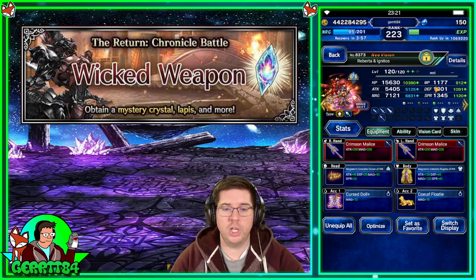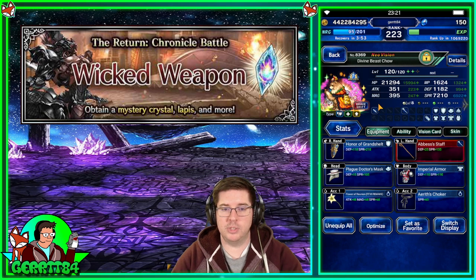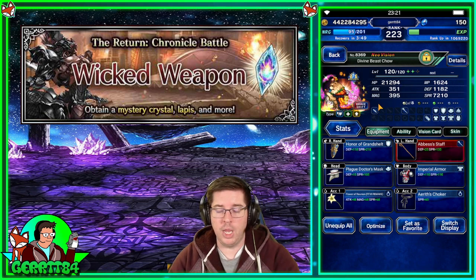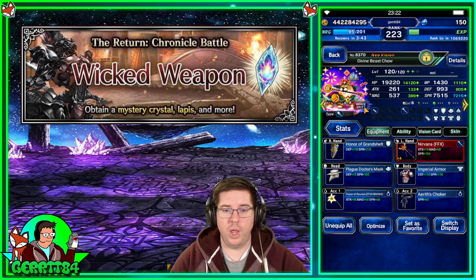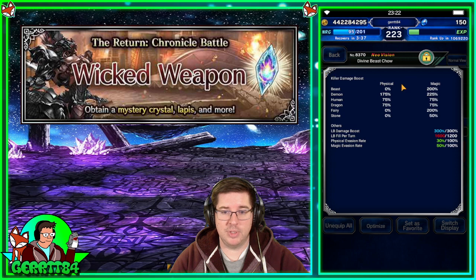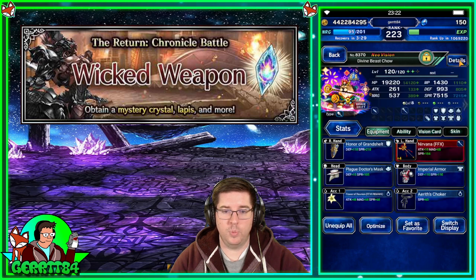We've also got Chow, who in base form is going to be doing some defensive stuff — protecting us against magic damage on turn three — and then bursting with his limit burst on turns two and four to help kill this boss quickly. He's really just built for damage against demons and dragons, with LB damage being his priority. We like Chow.